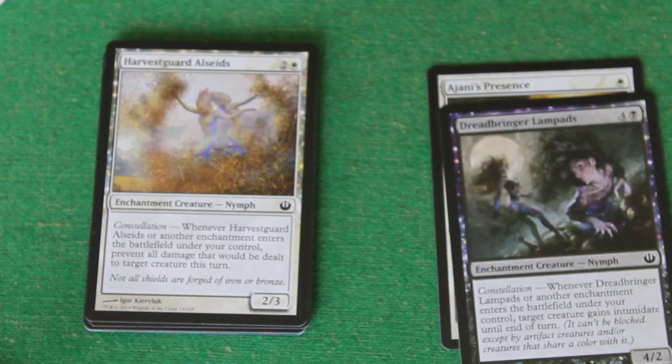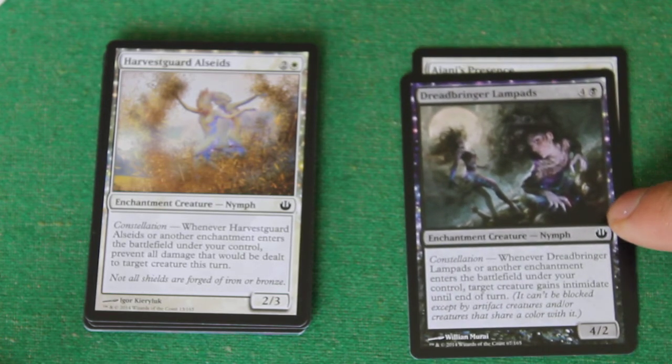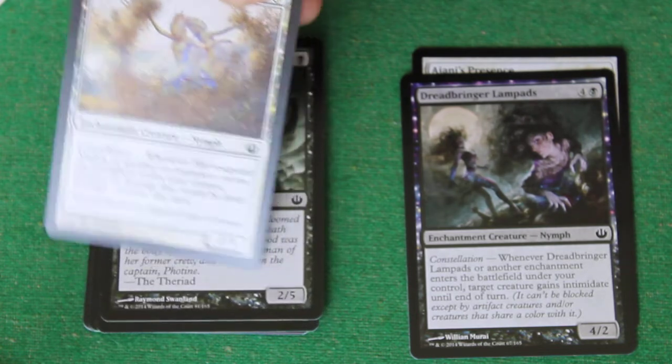More enchantment, more constellation. It's Harvestguard Alciads for two and a white. It's an enchantment creature, Nymph. Constellation. Whenever Harvestguard Alciads or another enchantment enters the battlefield under your control, prevent all damage that would be dealt to target creature this turn. I don't like it as much as the Dreadbringer Lampads, but it's alright — pretty solid.